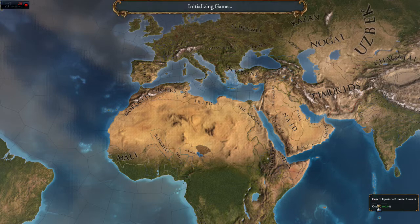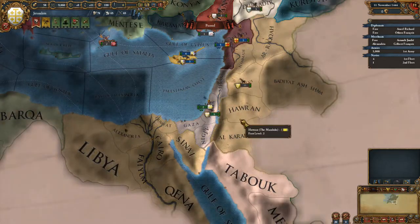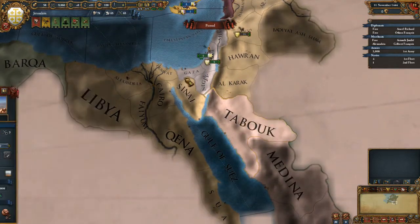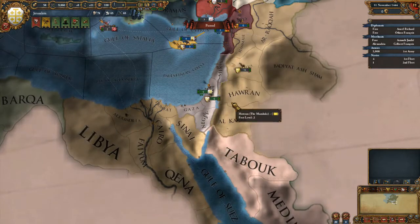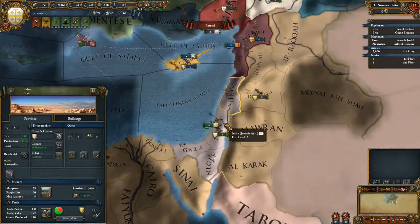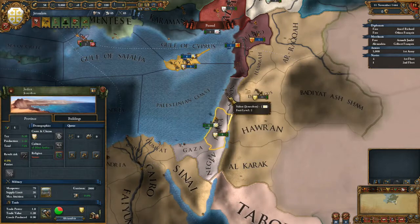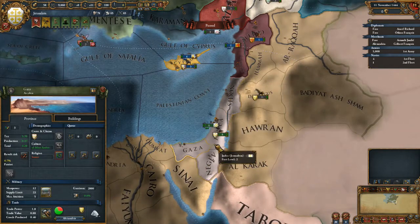Whenever it loads up - there we go, we're in now. First of all we go to the political map. We have four provinces here; we are in the middle of the Mamelukes and I don't really like that. One province is Catholic and the rest are Sunni.